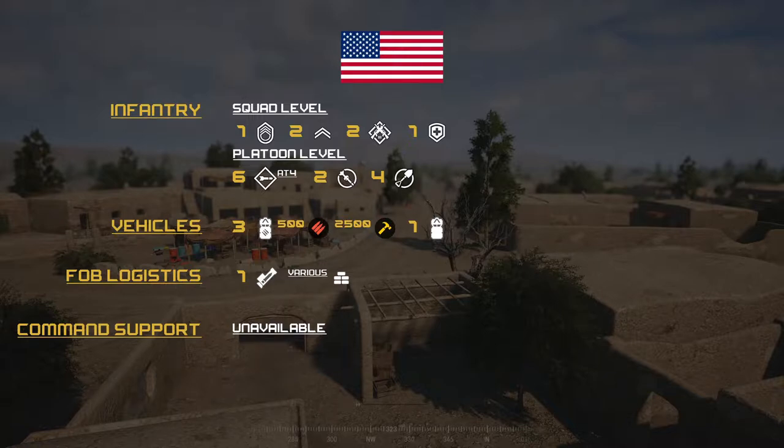As far as platoon armory goes, these are the kits the commander can give out to anyone. We've got six LATs of the AT4 variety, two HATs, and four engineers. Those will be spread out depending on what the commander wants. We've also got three logistics trucks and one transport truck.